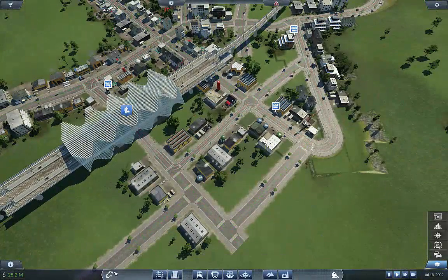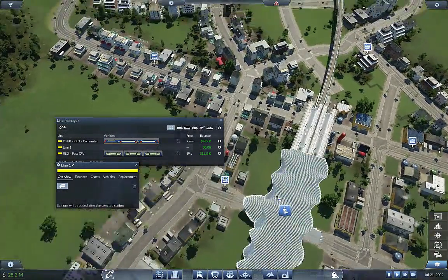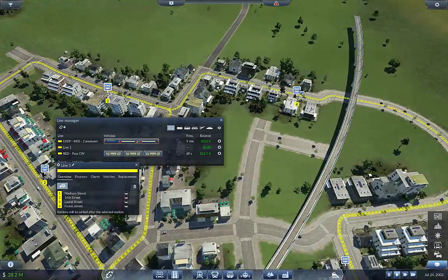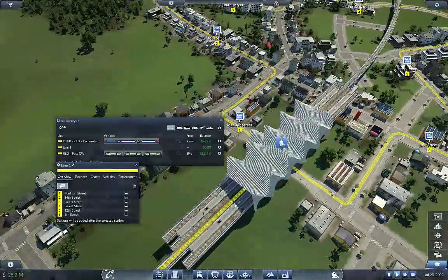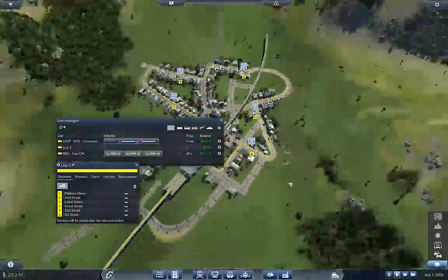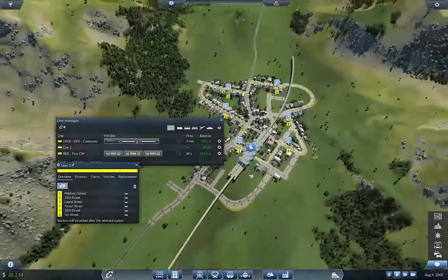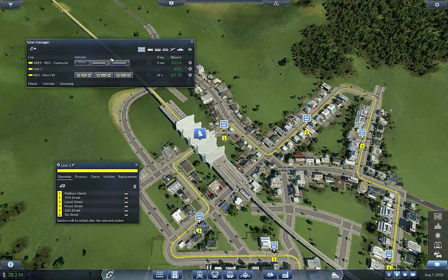Okay, let's do a new line and this one's also going to be yellow. From here to here, all the way around, and right to there — so that's the route going underneath this elevated station, which is so nice. I think that's good. This is Deep Din — the other one was red. So this is Deep Din... pass... clockwise. Excellent.